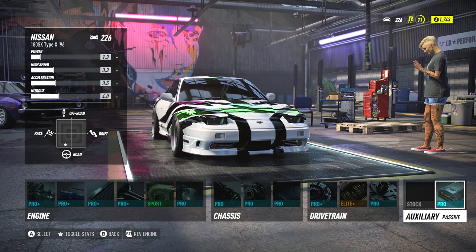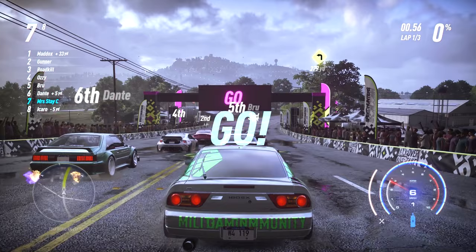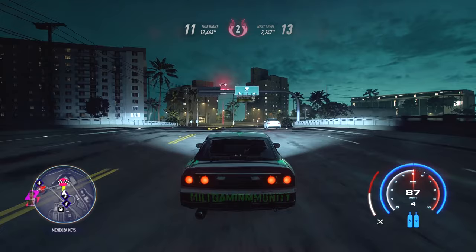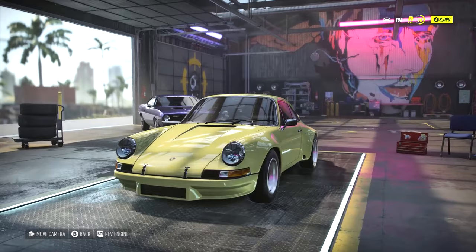The total cost of this build is $141,000, which — if you followed the plan — you won't have yet because you've been grinding night races that only give you rep. Your next goal is to grind day races to earn the money to complete this build. While doing this your rep will not be going up at all — you'll simply be earning money. Do not continue night races until you've finished this build. Once complete, go back out at night and level up to rep level 16. At 16, you unlock the 1973 Porsche 911 Carrera RSR, and thus begins Stage 2.